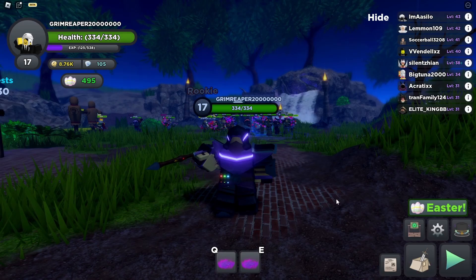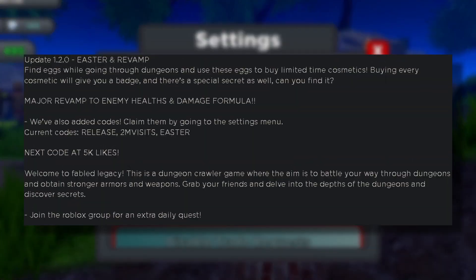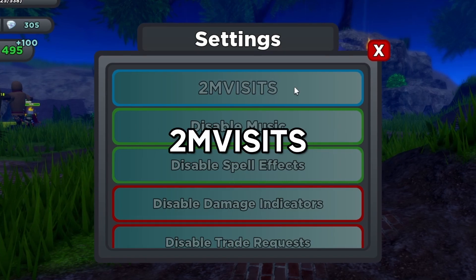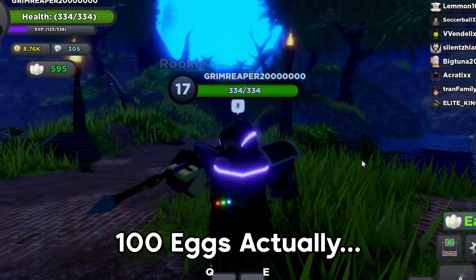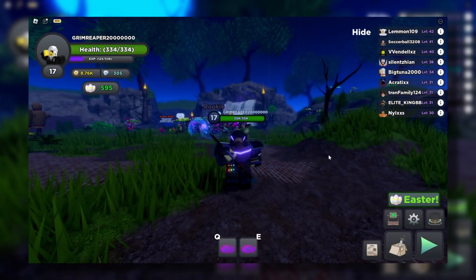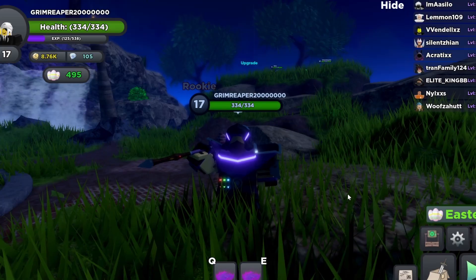Hey there, this is the game Faithful Legacy and these are the codes. To use a code, click the gear button right over here and then just enter the code here. By the way, these codes are found in the game's description: 'release', '2m visits', and 'eastern'. You'll get a total of around 200 eggs as well as 100 or 200 diamonds — I'm not really sure. Anyway, thank you for watching, hope this helped, and see you in the next one.